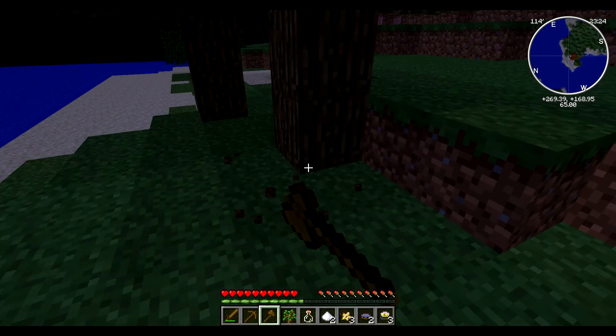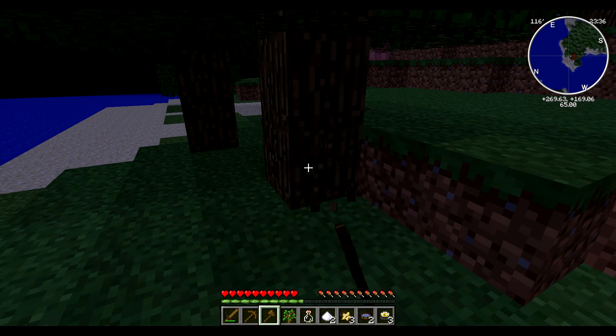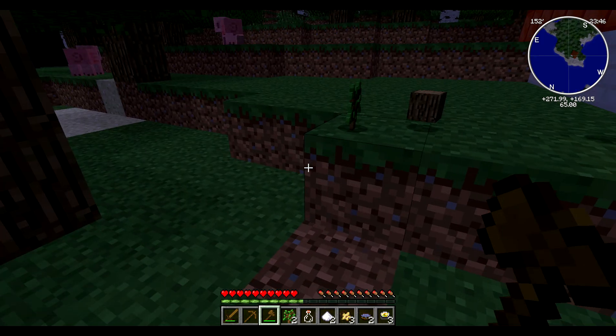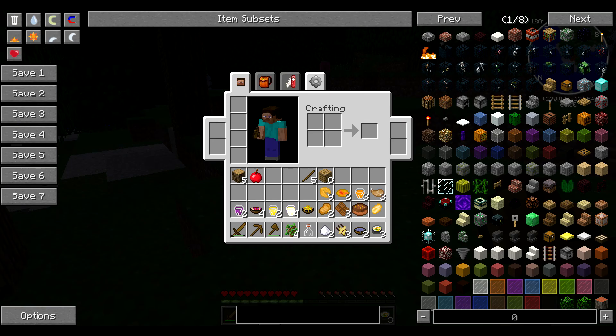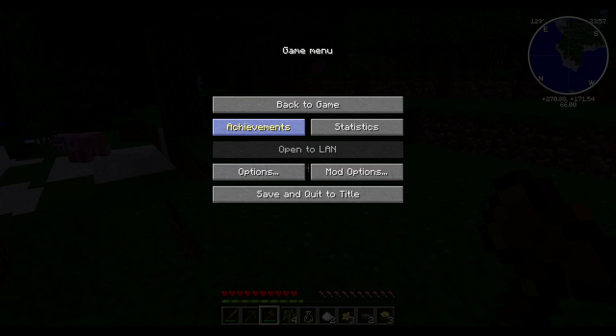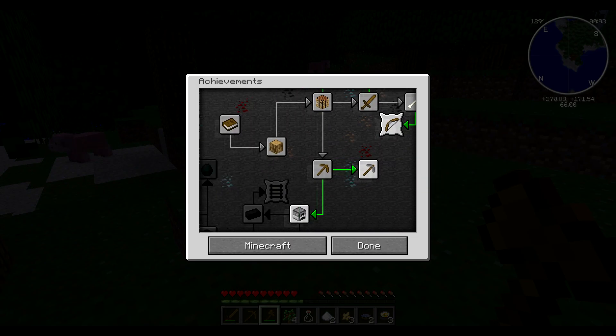Let me get down and chop this tree. If you don't know what the Treecapitator mod is — I do it with my fist and I don't have to chop down every block; it chops the whole tree for me. All the things come falling down and I get an apple and some saplings. Some of my achievements get messed up sometimes and some of them stay, some of them go away.